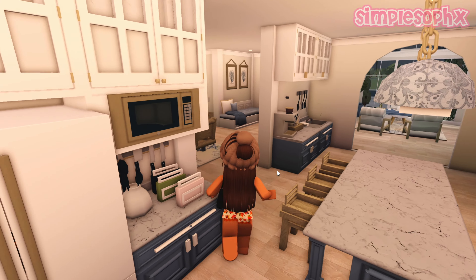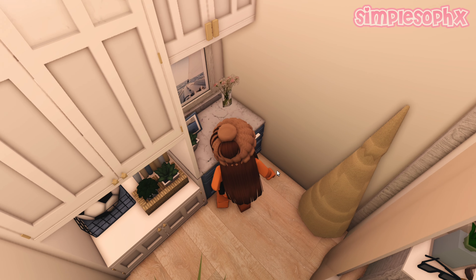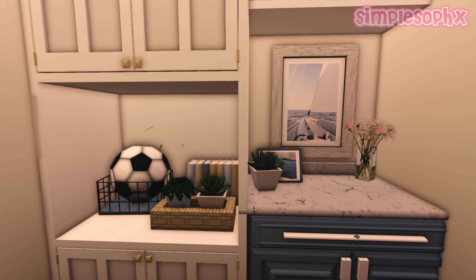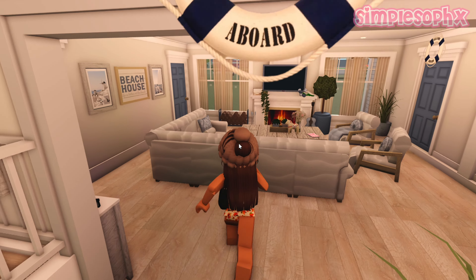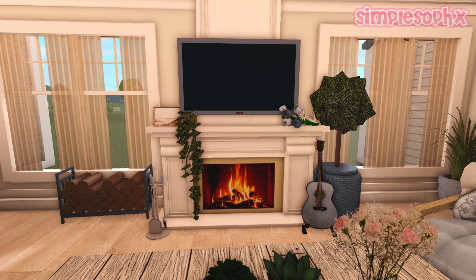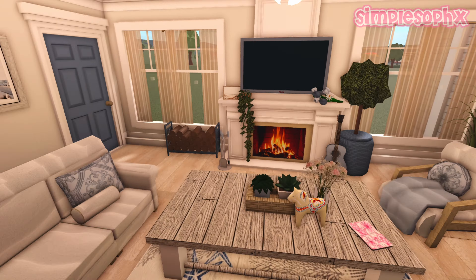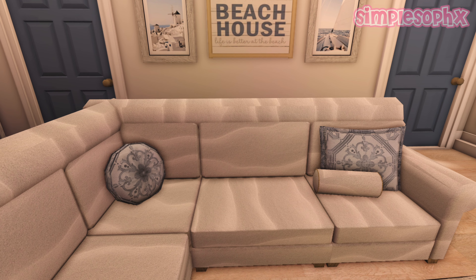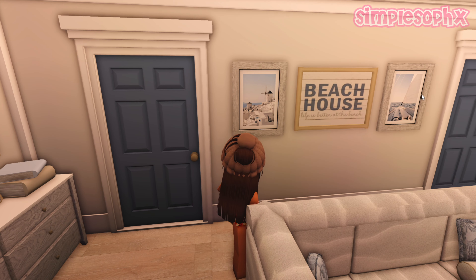Over here we have a little storage room for the kids' stuff — umbrellas, one of Jake's soccer balls in a cabinet. Not too much going on. As we continue, we have the living room. This room is super cool — the fireplace is custom built using a decal for the fire. These couches are the modular kind and I added a little rod over them for more realism, plus some custom paintings on the wall.